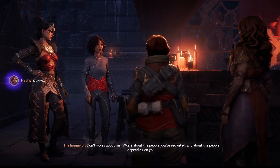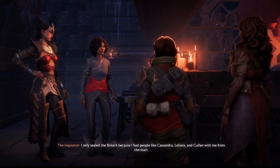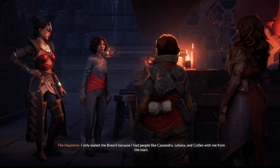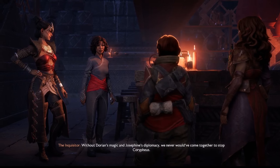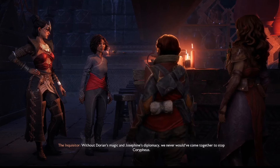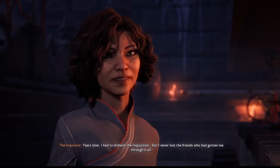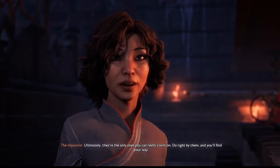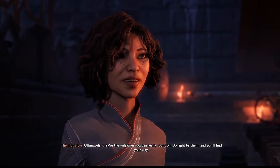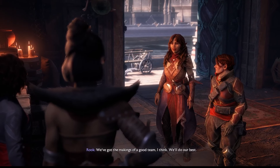Don't worry about me — worry about the people you've recruited and about the people depending on you. I only sealed the breach because I had people like Cassandra, Leliana, and Cullen with me from the start. Without Dorian's magic and Josephine's diplomacy, we never would have come together to stop Corypheus. Years later, I had to disband the Inquisition, but I never lost the friends who gotten me through it all. Ultimately, they're the only ones you can really count on. Do right by them and you'll find your way. We've got the makings of a good team, I think — we'll do our best.